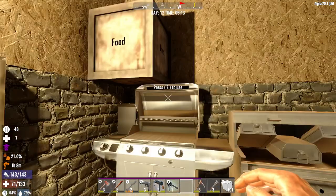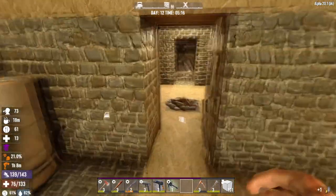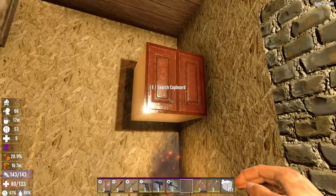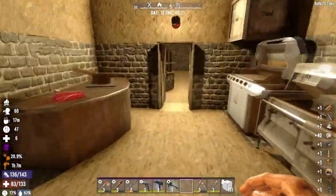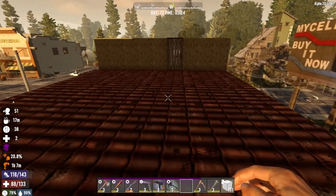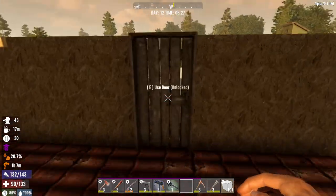We'll eat some beef chili to start the day and top it off with a nice smoothie - good times in the apocalypse. We need to sell stuff to the trader to get one point so we can put it into cloning and finish this quest to make our milking cow. Let's go ahead and go to the trader - I always mark it because I can never seem to remember.